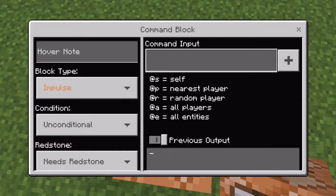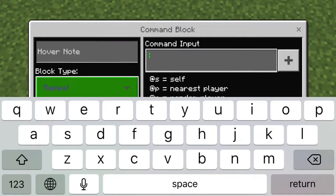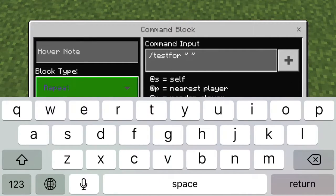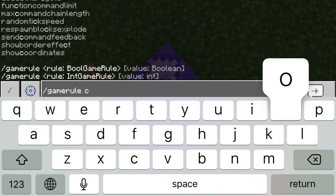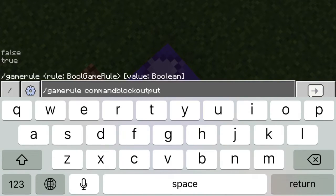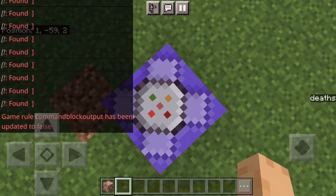Now in this command block I can set up death detection. Set it to repeat, always active — this is just an example. It does take a bit of knowledge of command blocks to use scoreboard to its full extent. I'm going to use `/testfor` on myself. Also, this gamerule command here makes the spam from command blocks disappear from chat, so now it stops.